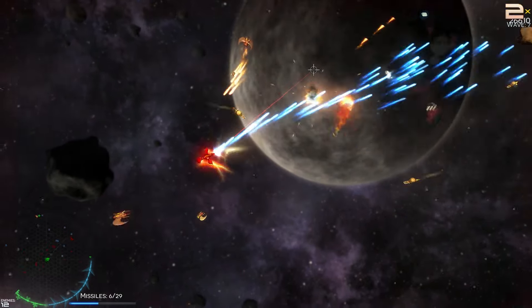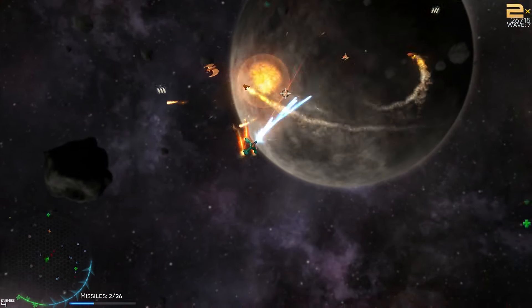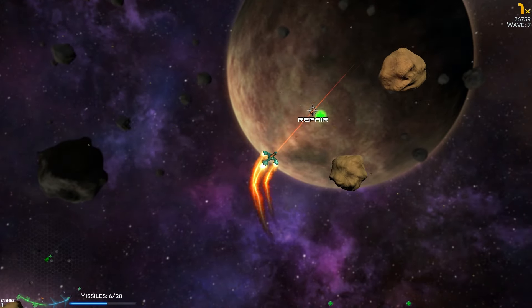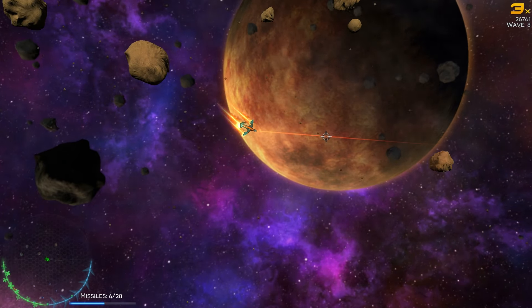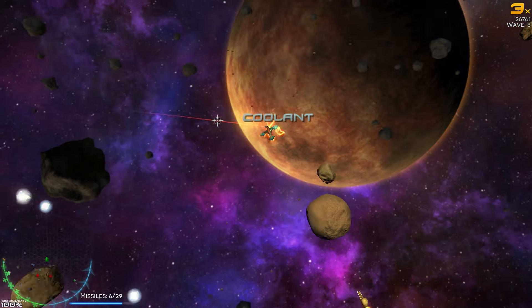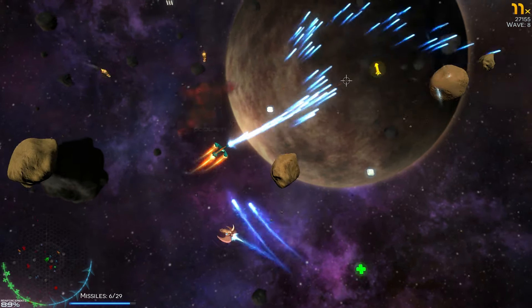I can actually destroy those too — get out of here and grab the health. Wave seven — I think there are eight waves to this level if I remember correctly. So let me start picking up the coolant while I've got a few seconds' breather; that's always a good idea. Missiles away.